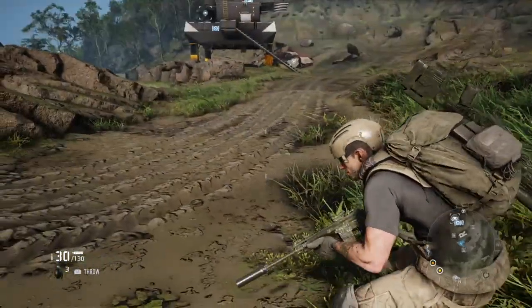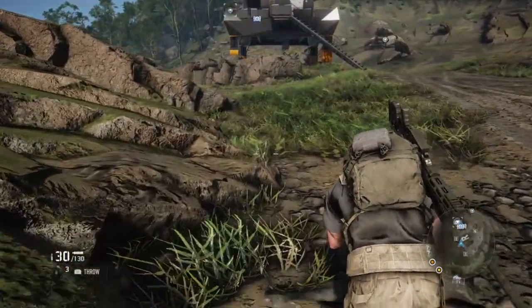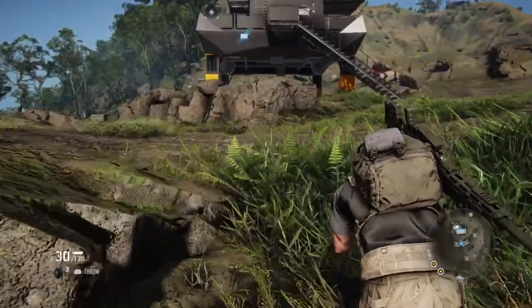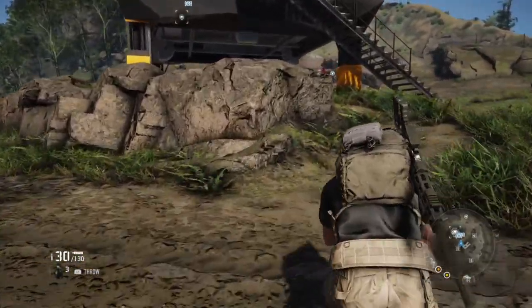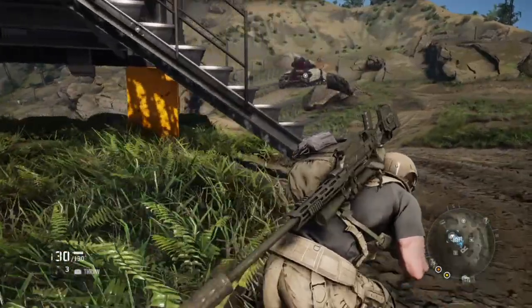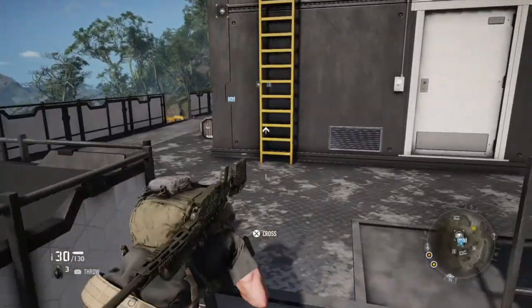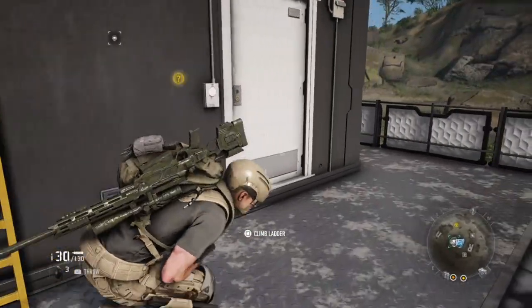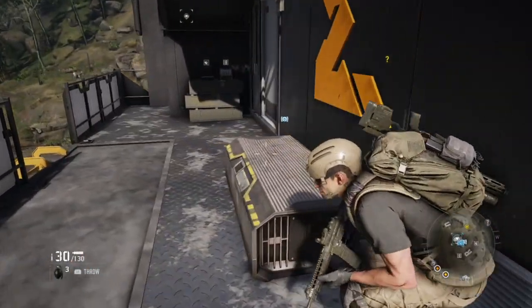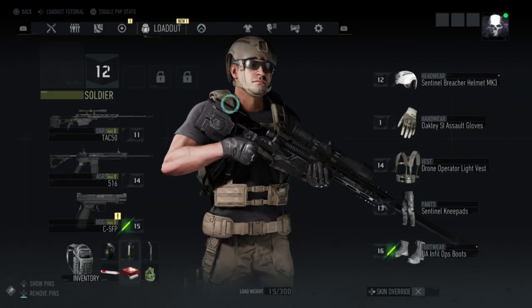So this is the M4A1 blueprint. Right now, as you can see, there is a tank roaming the area. What you need to do — you can either destroy it or you can sneak past it. I'm going to sneak right past it right now, but I think it's noticed me. I'm not too sure.